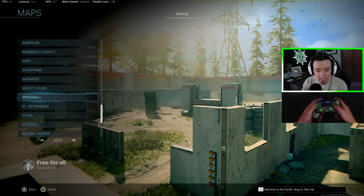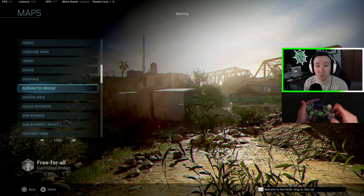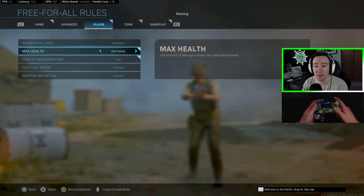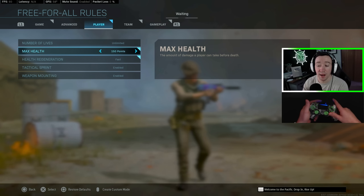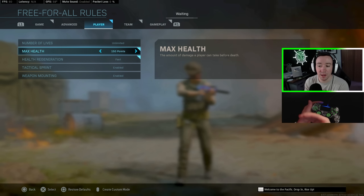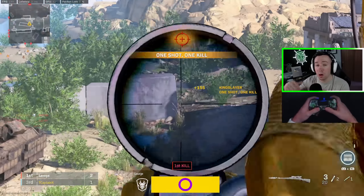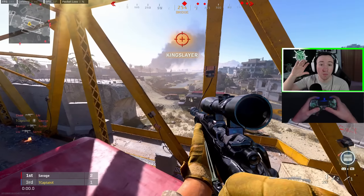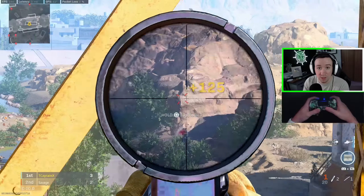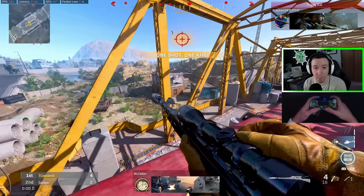For practicing sniping, go back and change the map from Speedball to Euphrates Bridge. Under game rules, change health down to 150 — I have this saved as a separate game mode called 'Sniper Warm-Up.' The reason for 150 health is that anything higher won't be a one-shot headshot down. You can go on top of the bridge on top of the bus and get a lot of longer range snipes. Sniping was definitely a weak point for me when I first started, but I very quickly got better because of this.